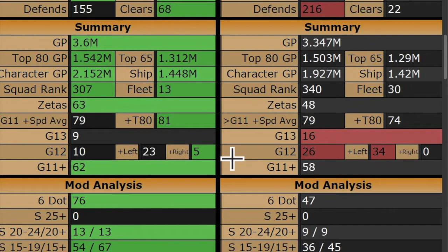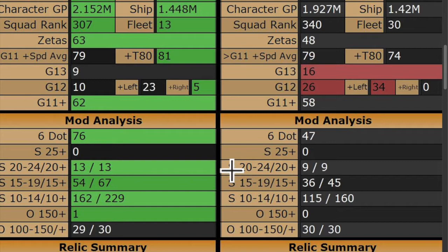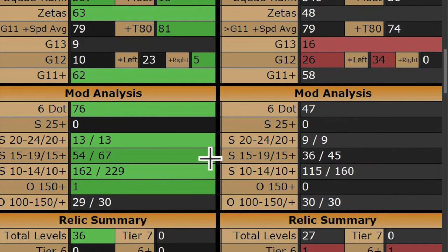This guy's got a very focused top-heavy roster. Gear 11 plus: I've got 62 characters who are gear 11 or higher, he only has 58. But 42 of those 58 are gear 12 and 13, whereas only 19 of my 62 are gear 12 and 13. Looking at mods — another way to tell the age of an account — I've got 76 six-dot mods, he's only got 47. But because he's got such a focused roster, his top characters are going to be faster than mine.